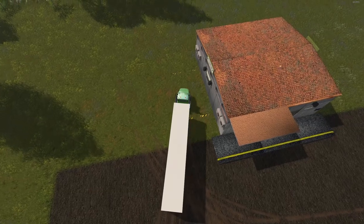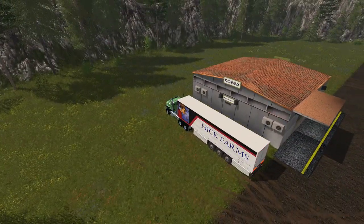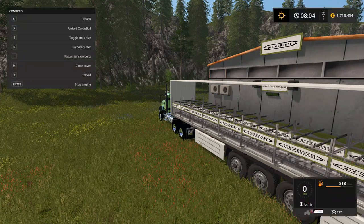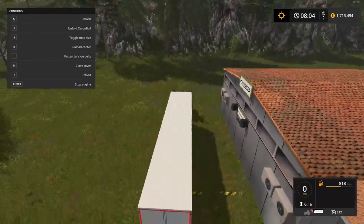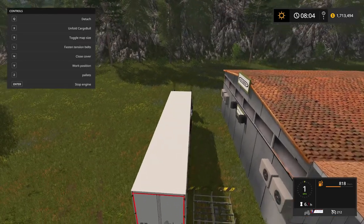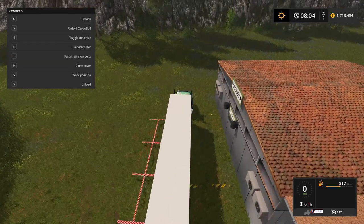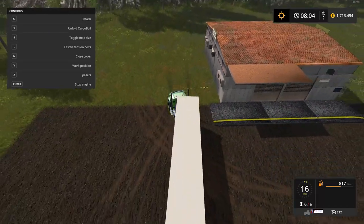The racks go on the side of the building. I'll open up the hick wagon and drop them all off — I bought 16 racks, which is a perfect fit. I pressed B to drop them. Let me hit V to pick them back up and try dropping them again — and it took them, so we're good.